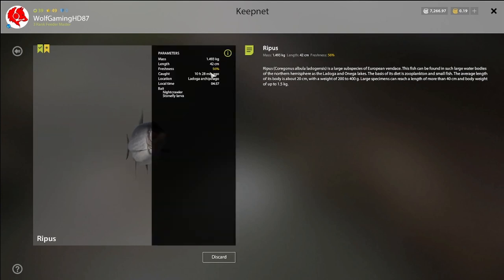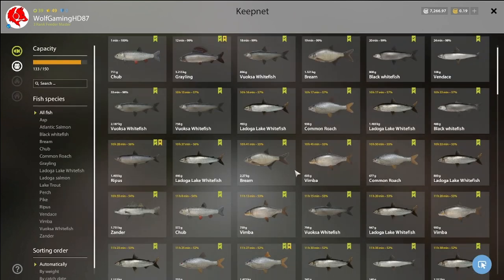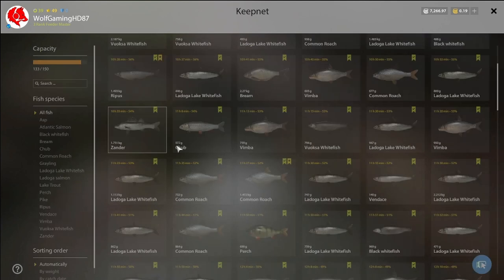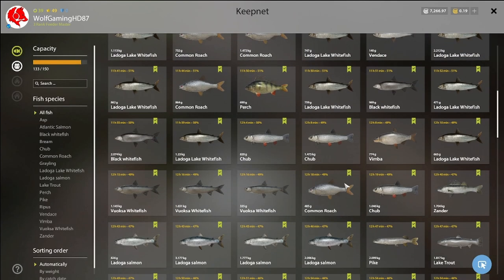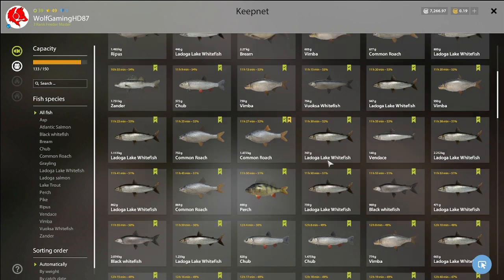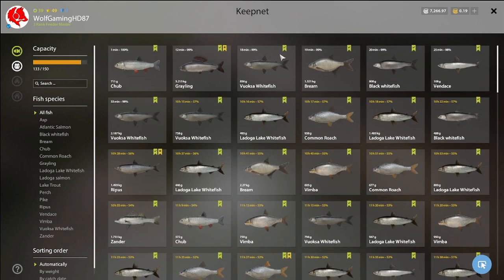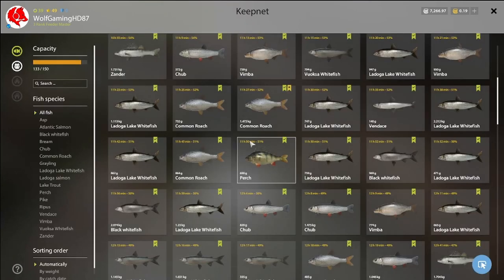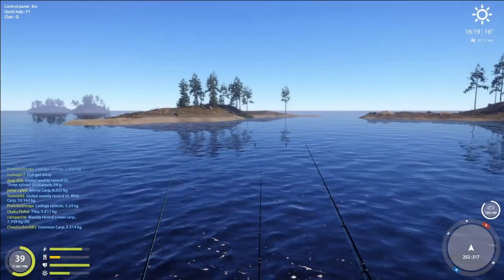I caught them doing the same thing - same spot, same float. You can also catch vimbers in this spot. I've got chub, black whitefish, Ladoga Lake whitefish, bream, and the odd roach. I've got a trophy roach so you get the odd roach, but not many.